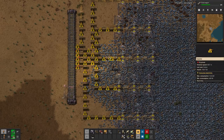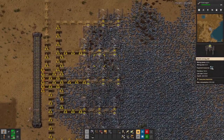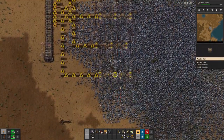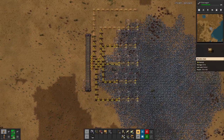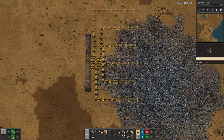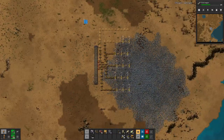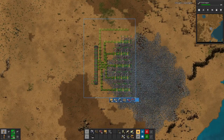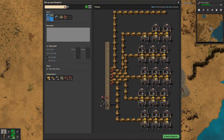The chests would become full and the inserters would not be able to move everything forward. However, once we have basically mined everything here we can move everything back. This is a mining station.